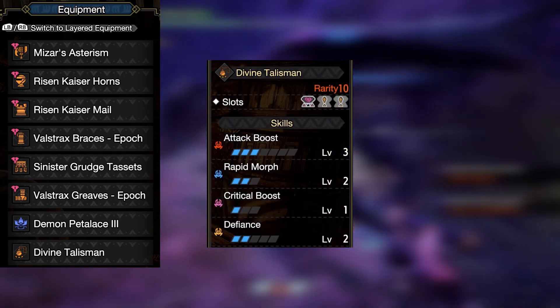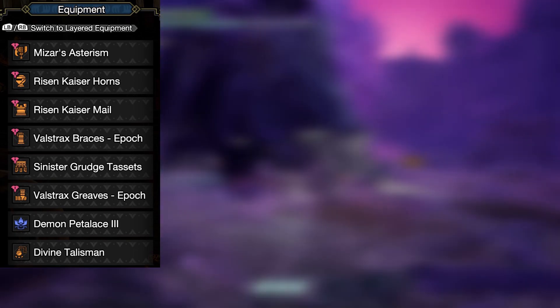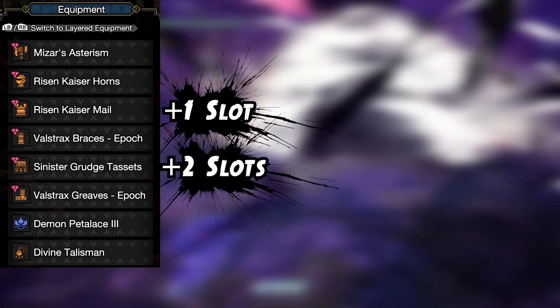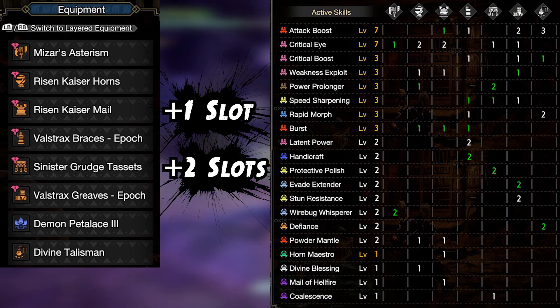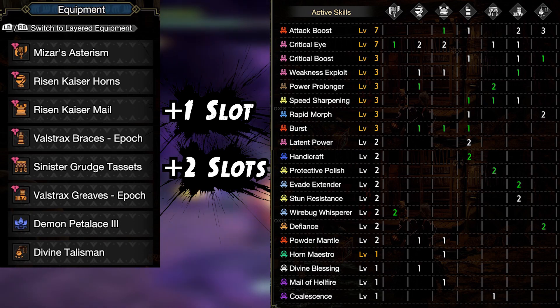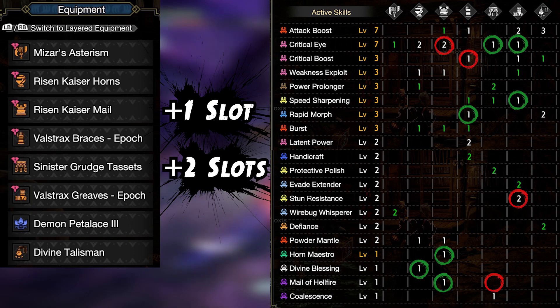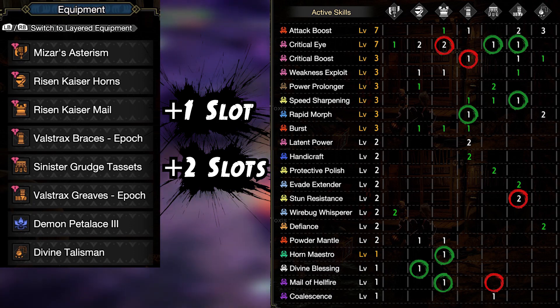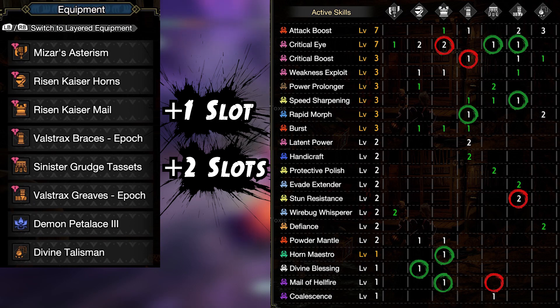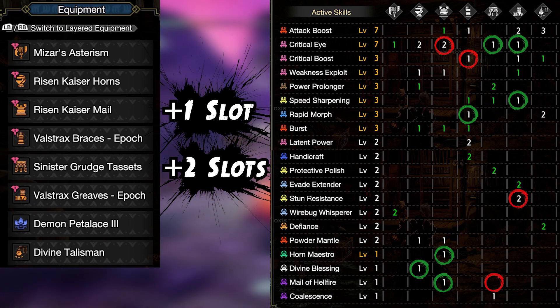While my version is fully augmented, the base blueprint consisting of these armor pieces combined with a good Attack Up or Crit Eye talisman already results in a good raw build with lots of slots to fill. Here is a full skill breakdown including the augmented slots on each armor piece. I've also marked everything augmented in and out of the armor pieces. Some skills are just completely random augmentations that came with other really useful augments, so this build still has some room for improvement like adding Intrepid Heart.